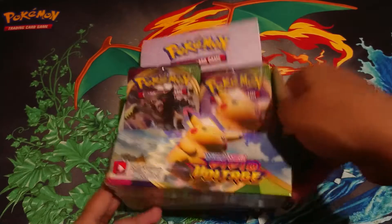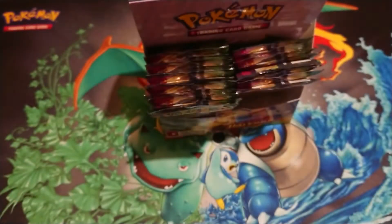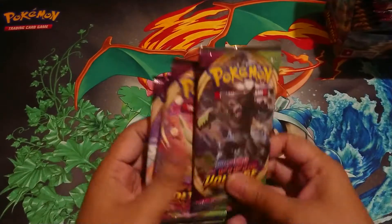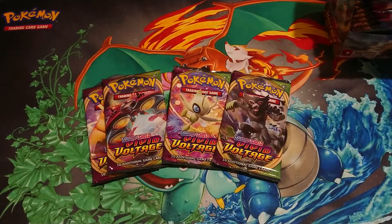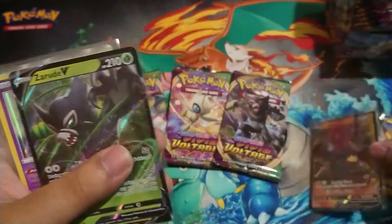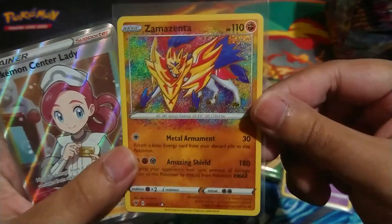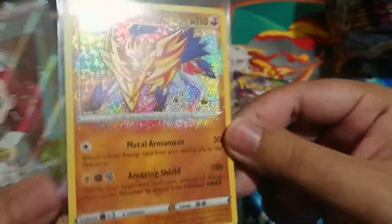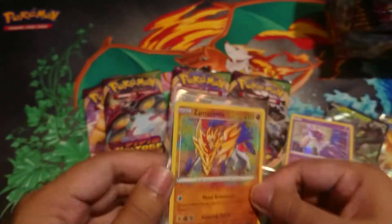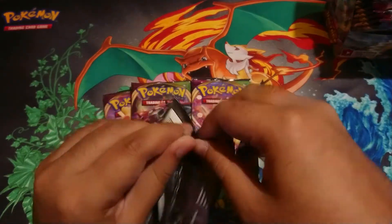Hey guys, welcome to part two of the Vivid Voltage booster box opening. I forgot to show the code card in the last video, so sorry — didn't mean to hurt any code card thieves' feelings. I'm going to open another four packs here. Let me show you what we got in the last part: Pikachu, Colossal, Zarude, Zamazenta — that's what's called an Amazing Rare — and it was confirmed you can get them in green backs, which is awesome. Then there's the Pokemon Center Lady.